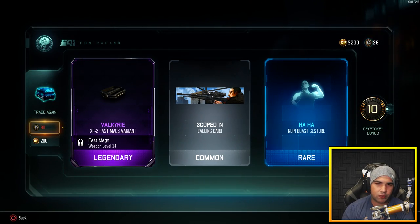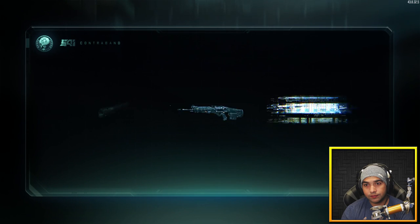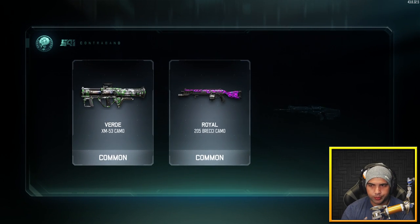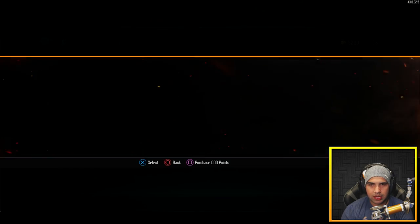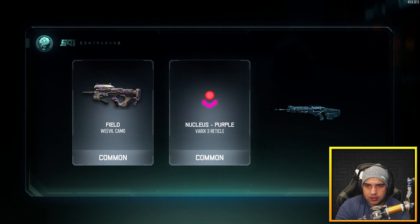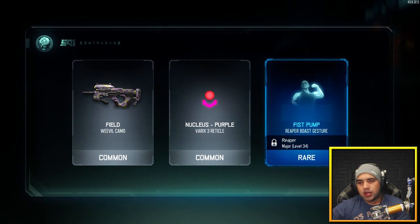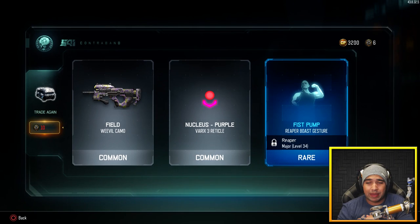We got 26, so we can open up two commons. Triple common — what the hell is that? Last one. Done. All right guys, hope you enjoyed the video. We did get a few epic camos.